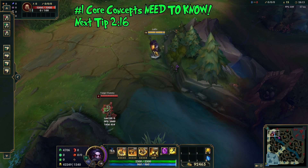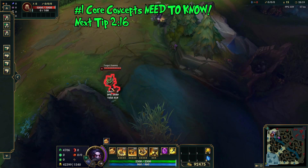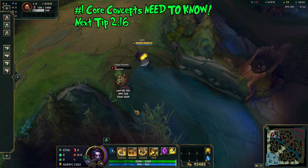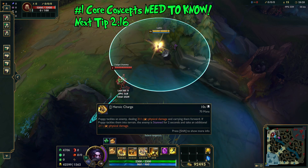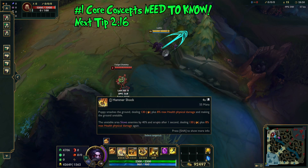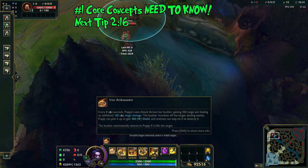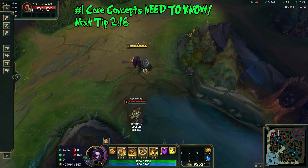The next thing to cover is a core combo when playing Poppy. Start with E, Flash, Auto, Q, Auto, R, Auto, and then use W if they try to escape with mobility. With the E and R in the combo, you're ensuring both instances of Hammershock damage land, getting maximum burst and lockdown on the target while weaving in autos, getting Grasp procs, proccing Iron Ambassador, and really taking one enemy out of the game. That wraps up tip number one.